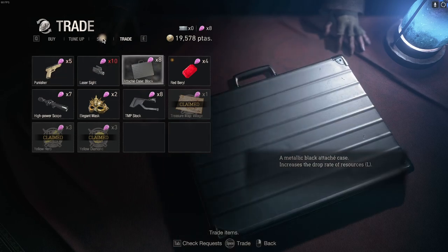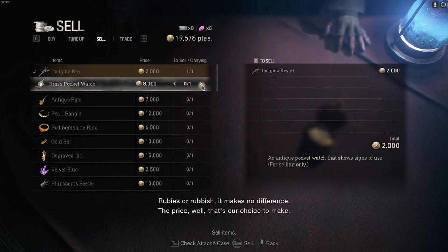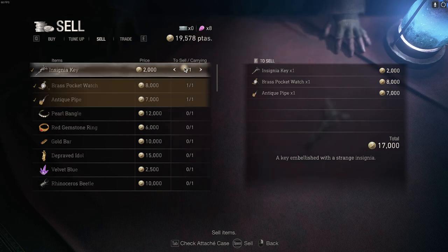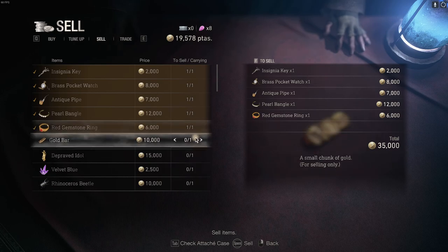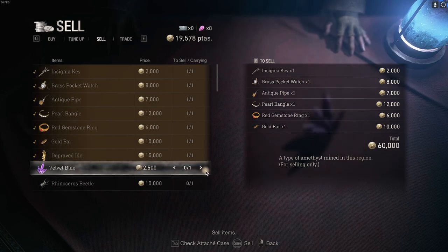Let's begin selling. The deprived idol sells for a good price — we're getting around 15,000 in totals. That's still good, still good.